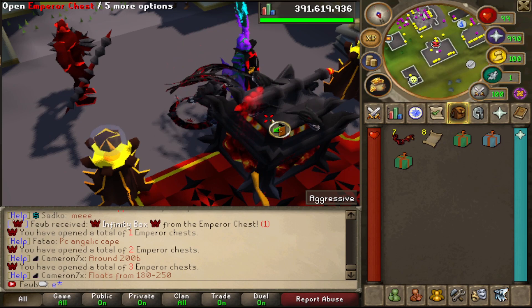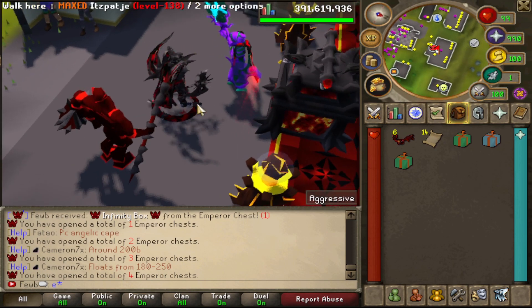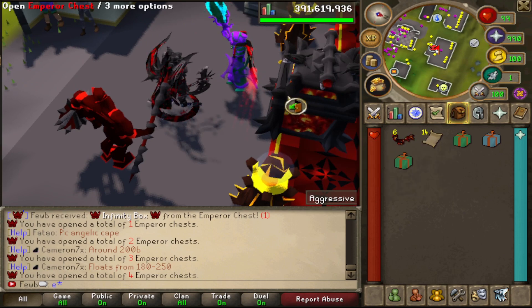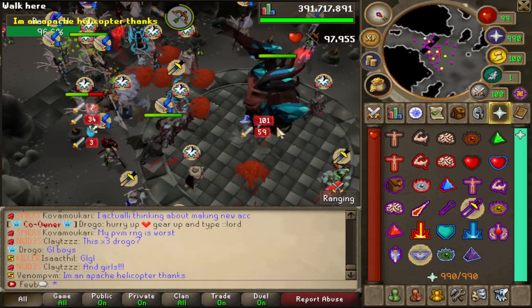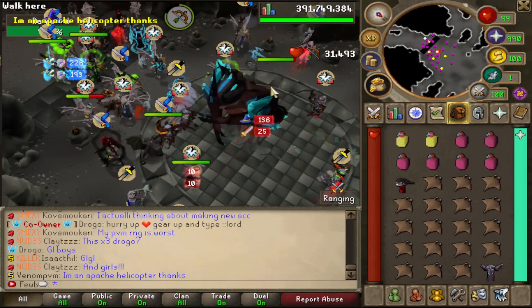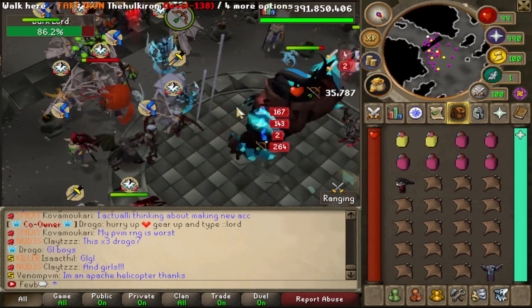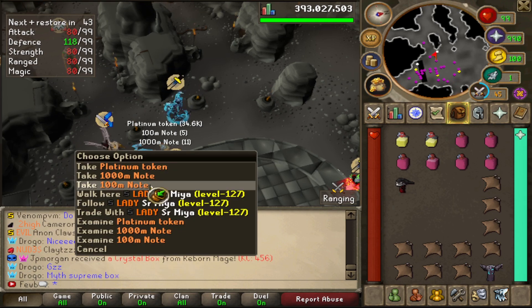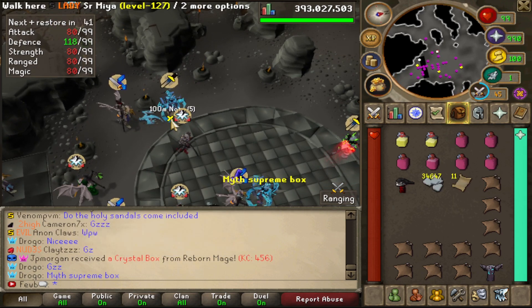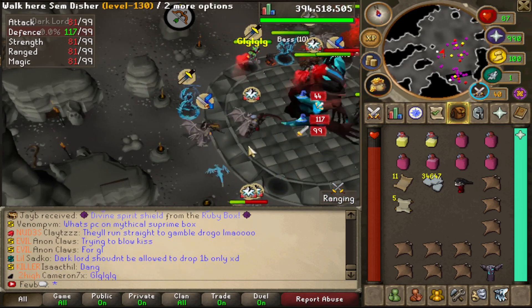If you get a key and don't know where something is, just press on it and you can teleport to that location. This is the Dark Lord event — just one of their many events to bring the community together, and you can tell there are so many people that come out. We didn't really get anything too good from the loot but we got a lot of money from it.